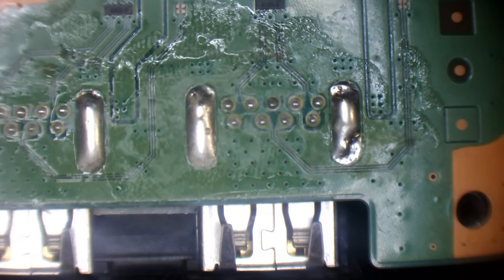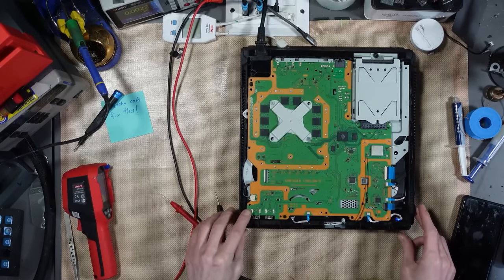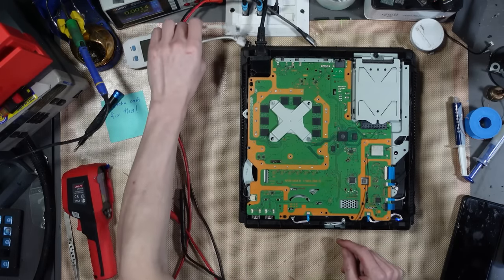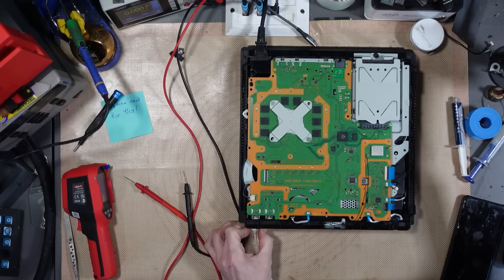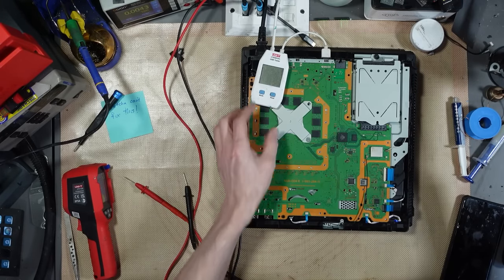The board is still on. Let's plug in a USB ammeter and see if we get any voltage on the ports. That's interesting — no 5 volt on the ports, and no 5 volt on the rear USB either.